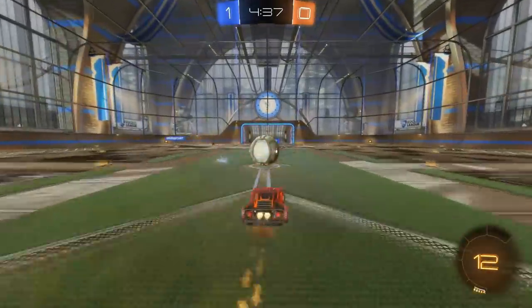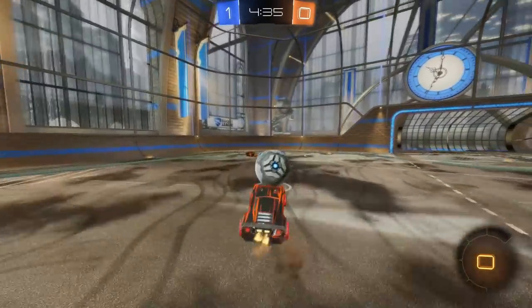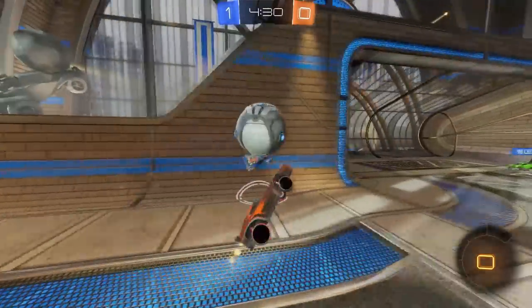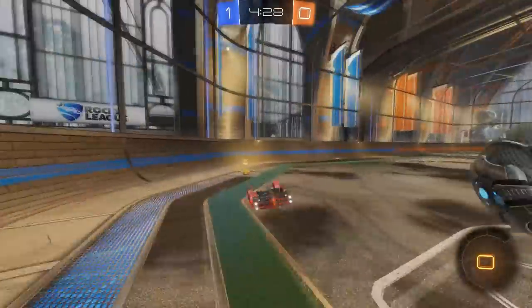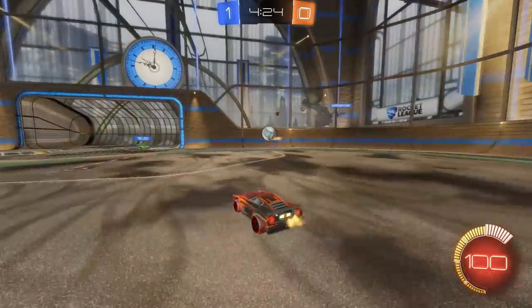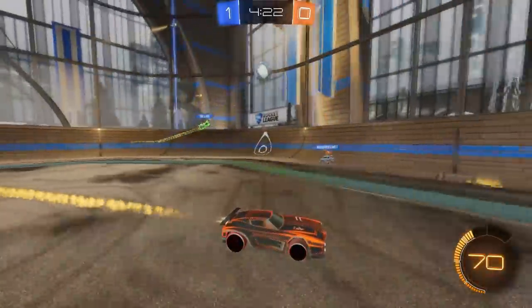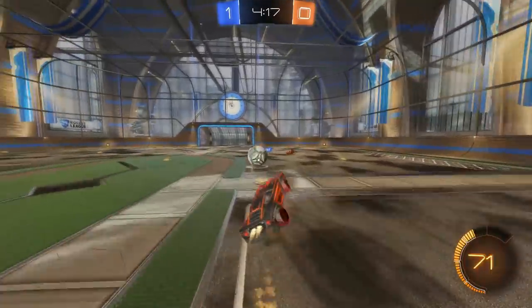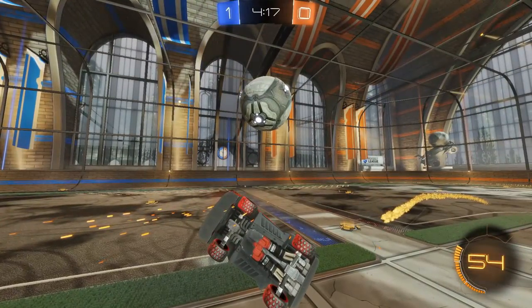On the next kickoff, he sees his teammate go left, so he should try to lose it left or just win it straight up. He has decent control there, rotates back, and plays back. Stealing that boost is fine right there — he gets a good challenge.